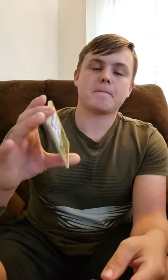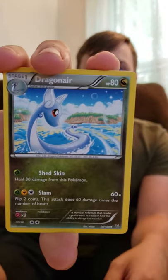Let's go ahead and open up the Roaring Skies pack — probably one of the better XY packs. We are looking for Rayquaza in this set. I believe the card trick is three, but I'm not certain. Okay, our first card — we have Dragonair.